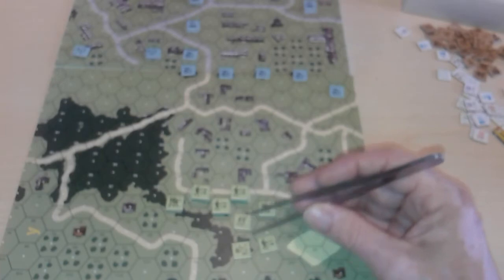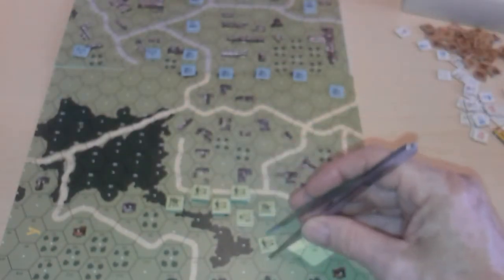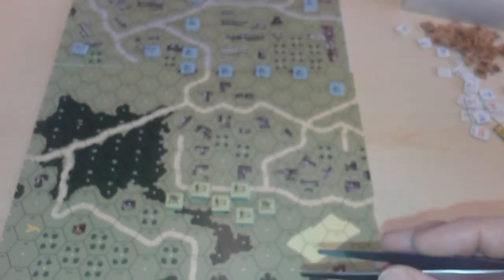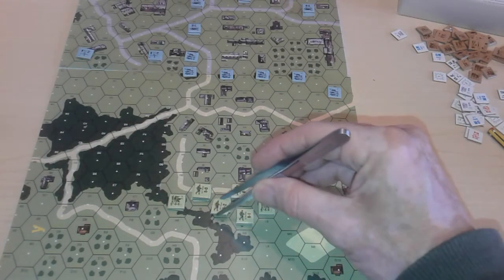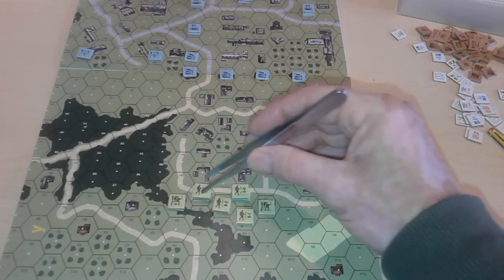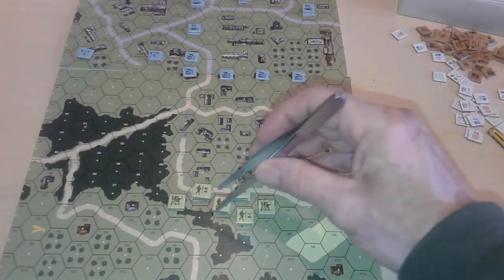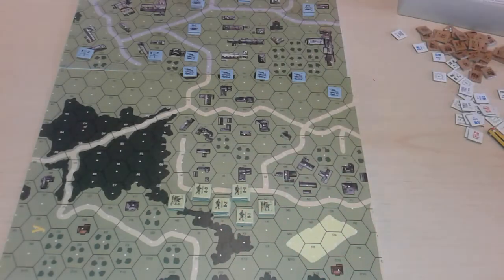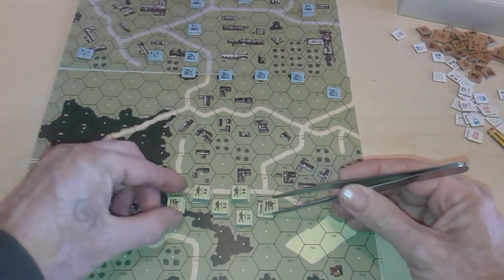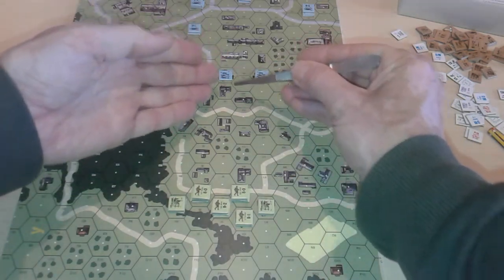There's one half squad in the mix — he's got a higher starting morale, so he's meant to carry the flamethrower. He needs to get up close without breaking to use it. I've given him a 9-1 leader. The 9-2 leader is the main with the main assault group here. The 8-0 leaders are with the machine gun groups — they'll be needed to rally those machine guns to keep them firing. The leader's firepower bonus and rally bonus will keep that force moving.